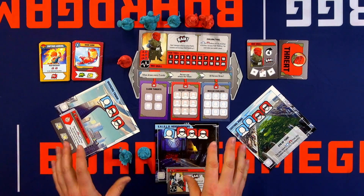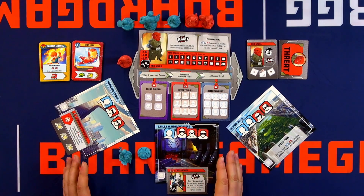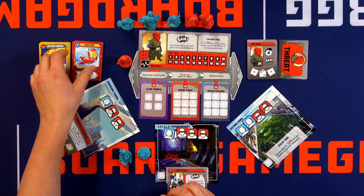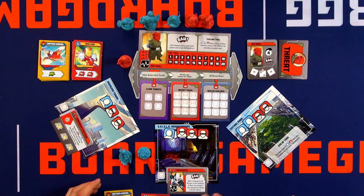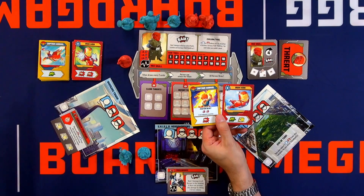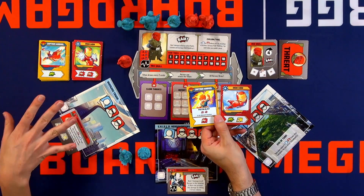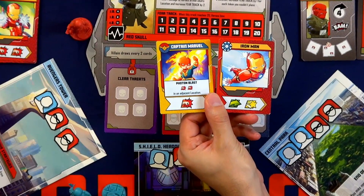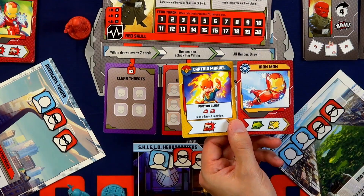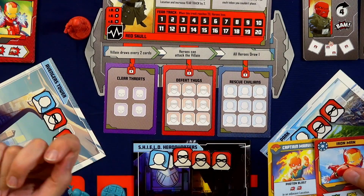So how does the gameplay work? It's all set around the concept of a storyline. You are a group of Avengers in the core box, and you have a storyline. You are playing cards in a line — these will be played around the outside edge of the locations. You are telling a story around the game; each player plays their piece of the story that's unfolding, like in a river. So the villain plays, and then we counteract. And every three turns, in the beginning of the game, the villain plays again.